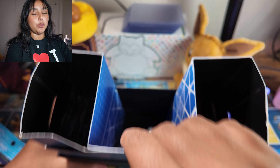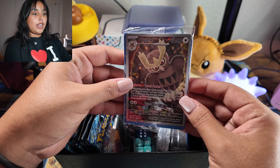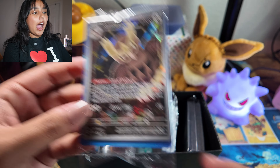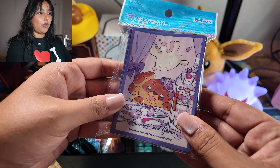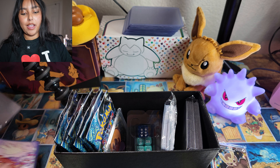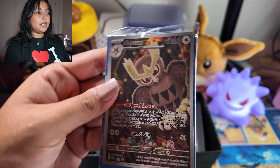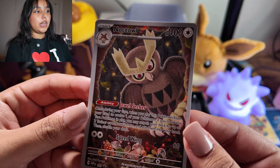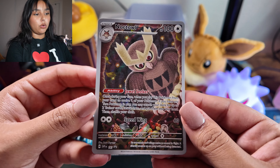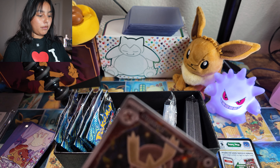This ETB has a beautiful promo that I just can't wait to show you guys — it is so stinking beautiful. It's the Noctowl and the art on it is absolutely gorgeous. I'm going to be using my new sleeves that match this new set. When I saw these sleeves at the Pokemon Center in Japan it was just a must. Let me show you guys an up-close look at how beautiful this promo card is — absolutely stunning.